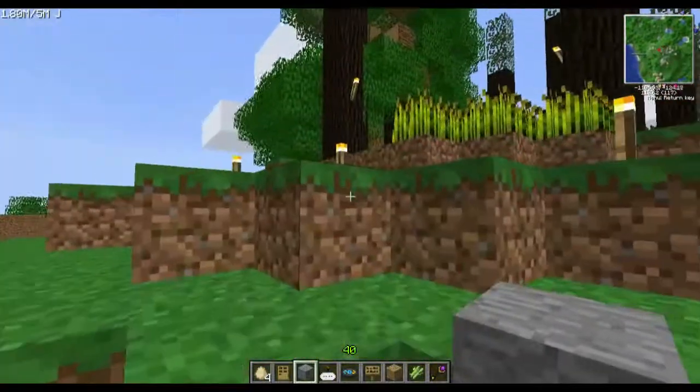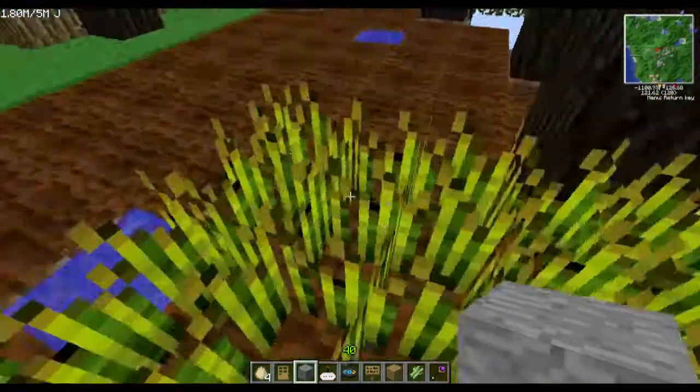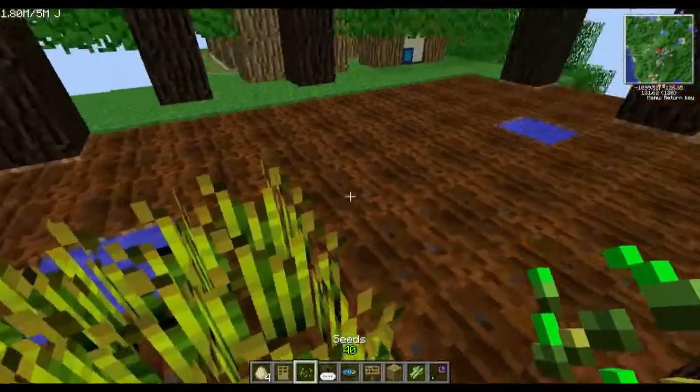Here's the Red Power 2 solar network that powers my battery, and subsequently the sorting machine down there.